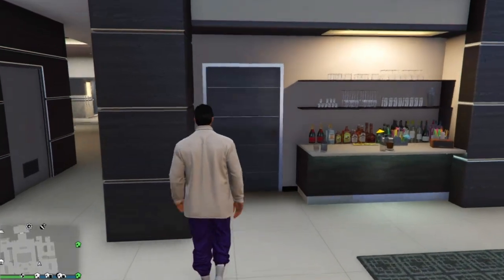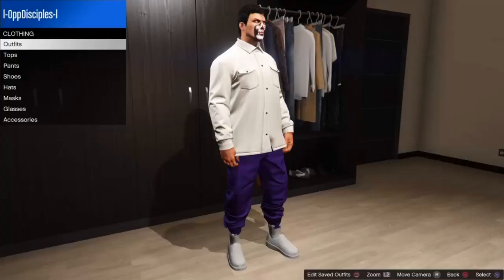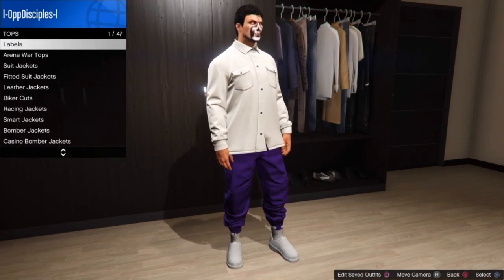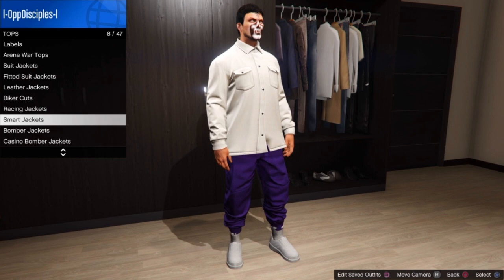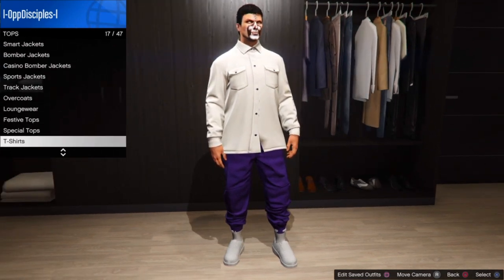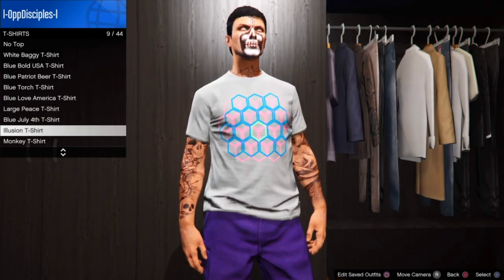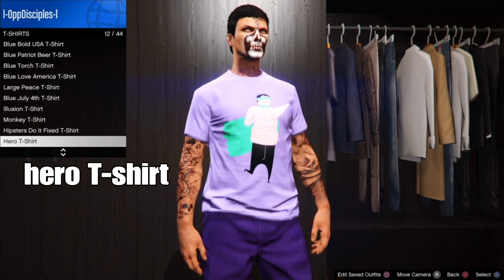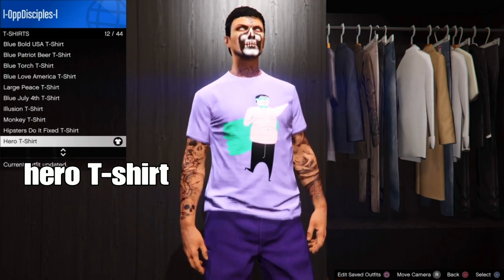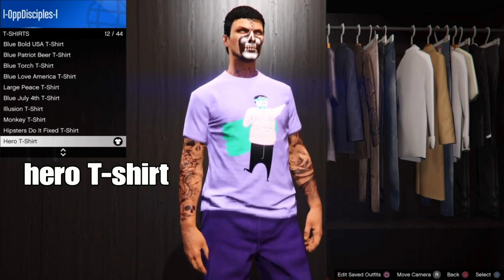Basically what you want to do is start up a session of your choice. From there go to any type of clothing store in your location. At the store, go to Tops. From Tops scroll down to t-shirts, and you basically want to select a hero t-shirt. Select this one — a hero t-shirt or any type of purple t-shirt of your choice.